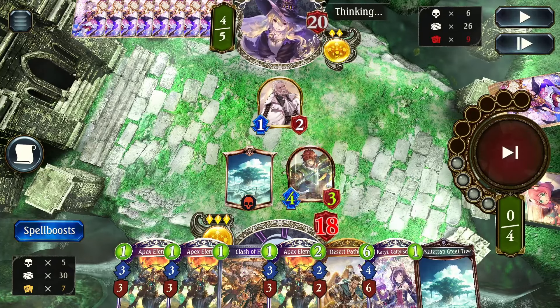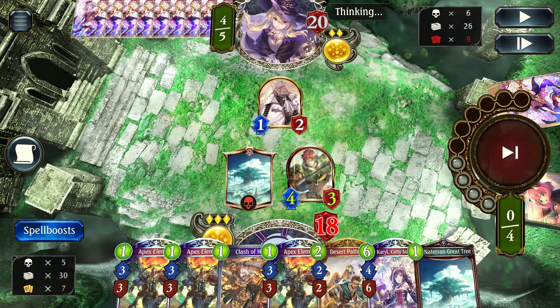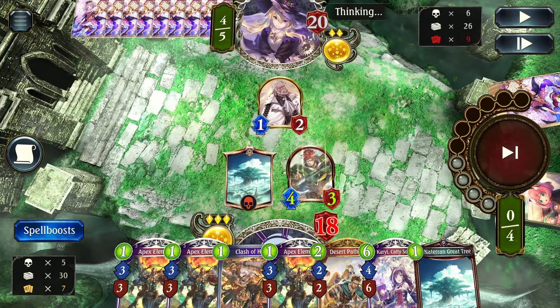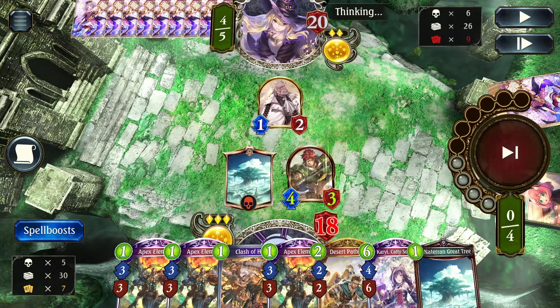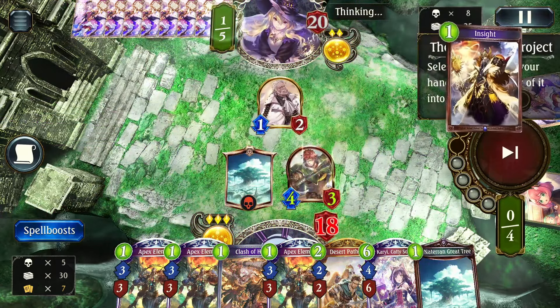Generally, Riley's Invoke will happen on turn 7 going second, or turn 8 going first, in an ideal situation. If you want to get your Carol OTK out, turn 7 is the earliest going second, turn 8 is the earliest going first. Right now we're only at 3 trees played, so we are looking at a turn 7 Invoke here. Pretty clean.